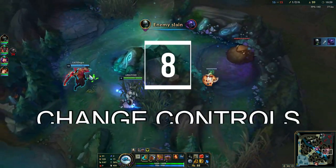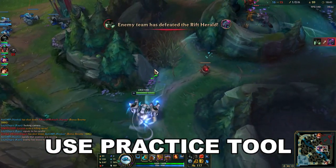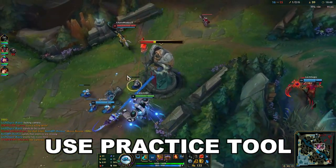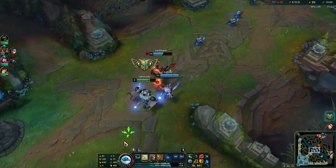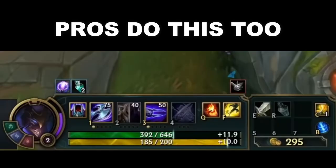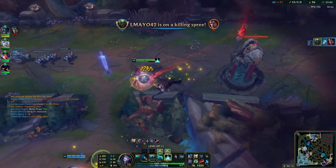Tip number eight: change your controls. The default controls in League of Legends are terrible. Hop into a practice match and try doing combos with summoner spells, wards, and abilities, and figure out which buttons are actually best for you. I personally think flash, ignite, and ward buttons are on the absolute worst keys by default. So I changed them — ignite on mouse 4, flash on spacebar, and wards on mouse 5. There are very high elo players who use much weirder setups. Certain opportunities exist where the default controls will hinder you greatly.